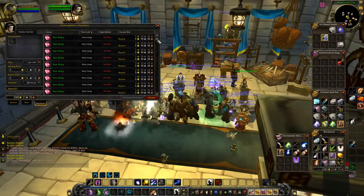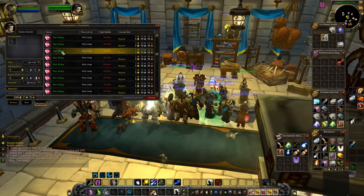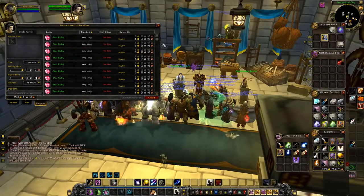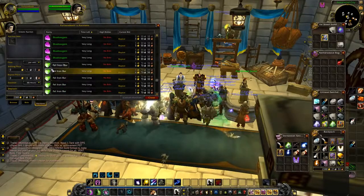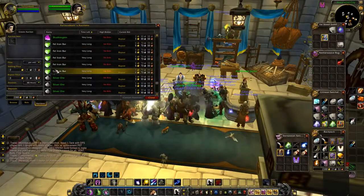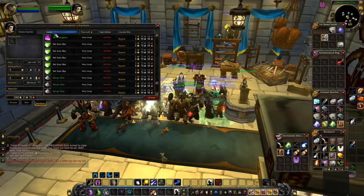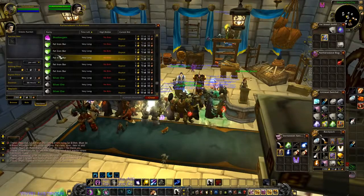I got everything up on the auction house that we bought now. A couple things I want to go over quickly - stuff like jewels usually sell best singularly, because most people don't need too many of them. Even if you have a bunch, it's best to sell them one at a time because most people aren't looking for stacks of 20 on those. Same thing with certain bars - sometimes it's best to sell them individually, but these also could have been sold as a stack. If I'm only selling it one silver cheaper, they're not going to want to purchase them just because it's too small of an amount.